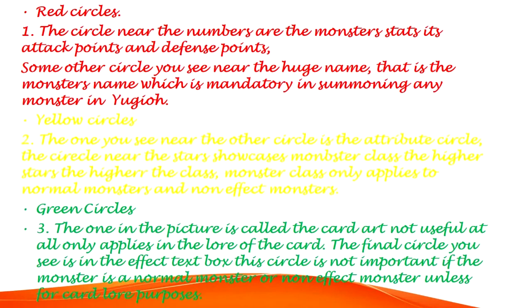Green Circles, number 3. The one in the picture is called the card art — not useful at all, only applies to the lore of the card. The final circle is the effect text box, which is not important if the monster is a normal monster or non-effect monster, unless for card lore purposes.